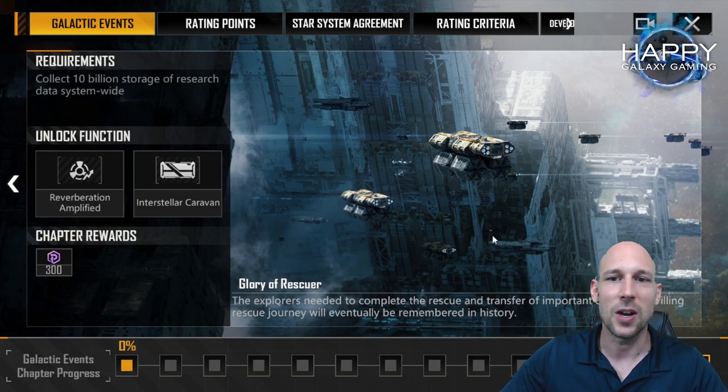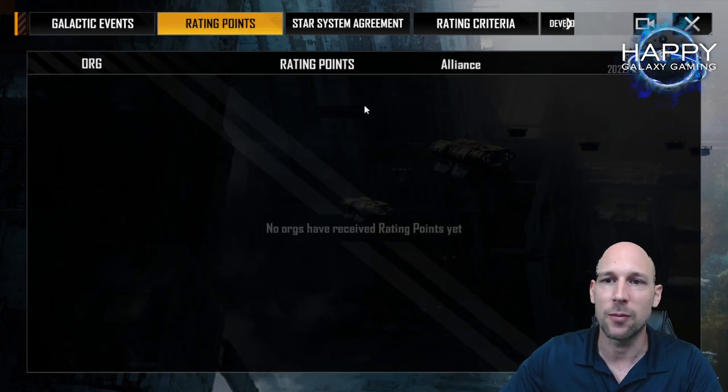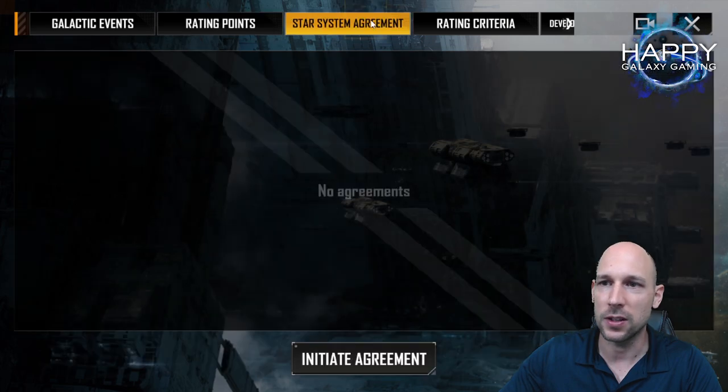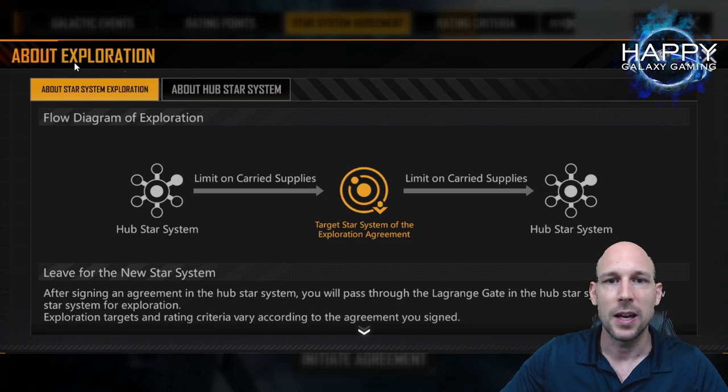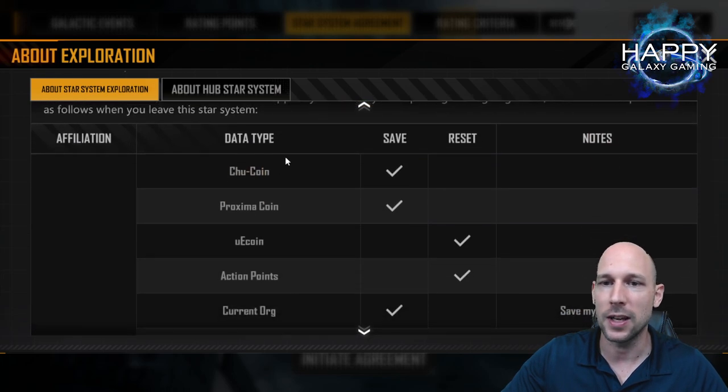The goal is usually to take over the galaxy more or less — to hold the Lagrange gate and be a dominating union in the game. But that doesn't mean that if you cannot do that you cannot have fun or get some ratings. The rating points depend on your agreement, and at the end you will be able to get some points.